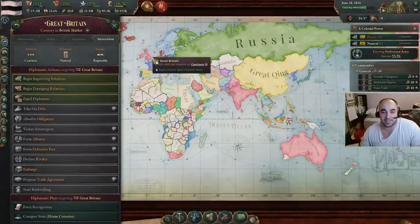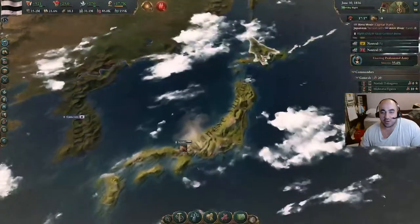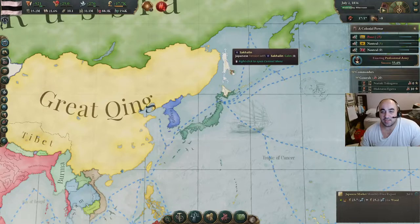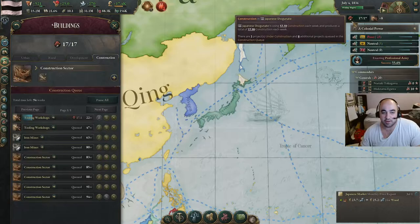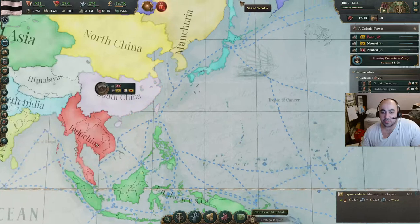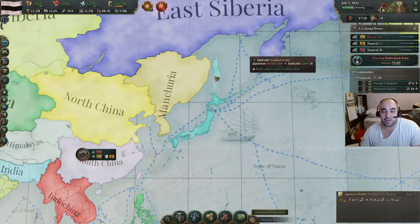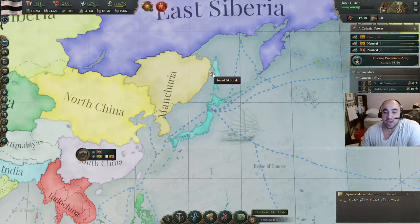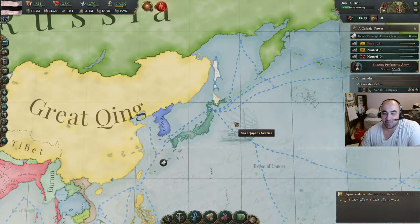Russia's cooperative — very nice. Now we can improve relations with the UK. Eventually, we will want to colonize Hokkaido and Sakhalin. The reason for this: if we take a look at the strategic region map, that's all of Japan. If we have all of Japan, no one will have an inherent interest in our region. If Russia colonizes Sakhalin, they will always have an interest in our region and will be sticking their finger in our pie, and we don't want that.